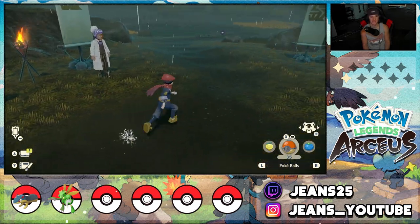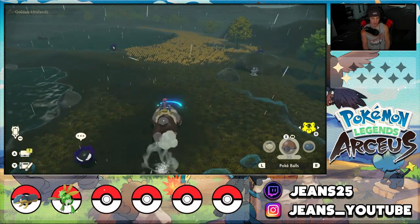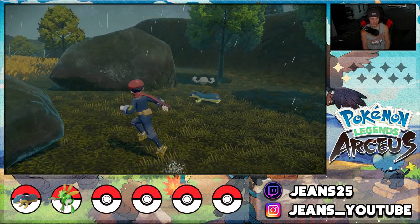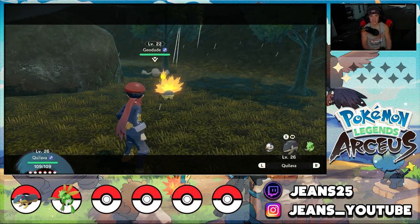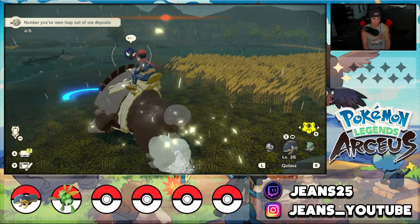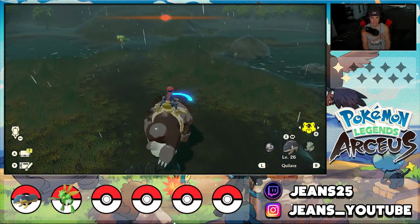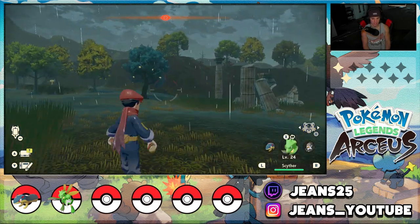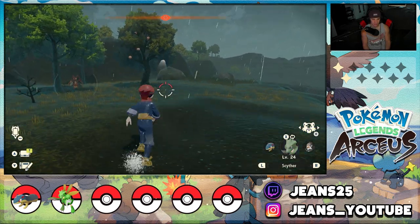We have to use Ursaluna's back to find where we need to go. Let me collect this stuff — there's a Pokémon in there shaking, we're just going to run from that, I just want the material. While hopping on Ursaluna's back it has a little color marker in front — green, yellow, or blue. When it's blue it means we're going the right way. I'm going to hop off and keep collecting materials.